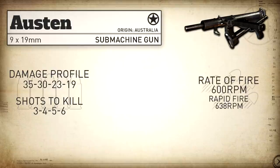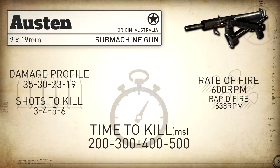With Rapid Fire we can bump that up to 638 rounds per minute. Just for some context, the Sten has a standard rate of fire of 638 rounds per minute, so the Austen without Rapid Fire is a little bit slower. Our statistical minimum time to kill is going to be 200 milliseconds up close, which is quite fast.